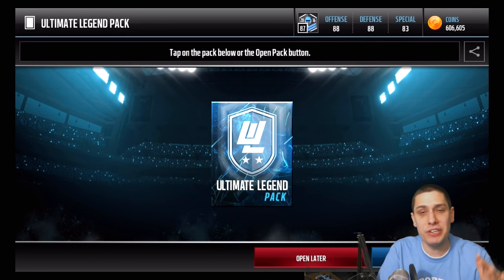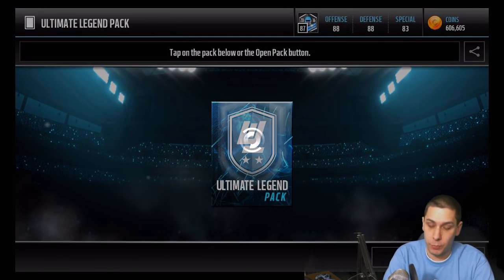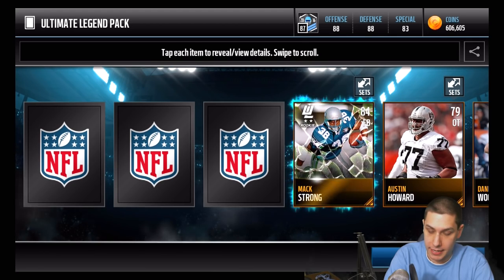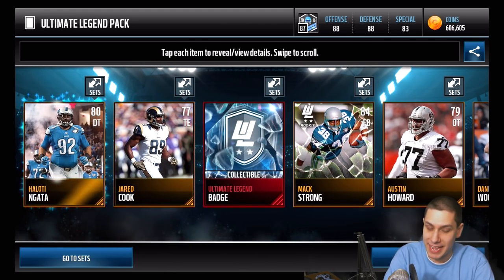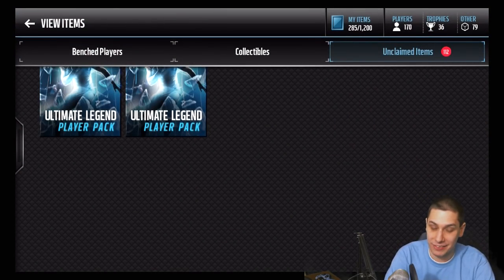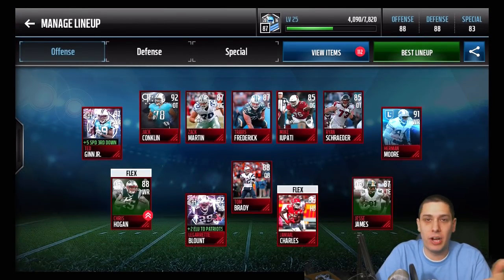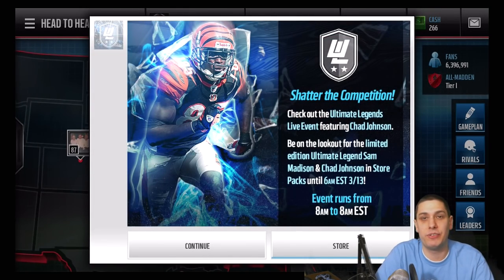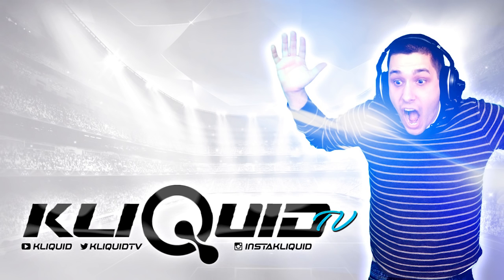If you enjoyed the video make sure you drop a like and subscribe if you're new. Let's open this final pack - going from the back: Danny Woodhead, Austin Howard, Mac Strong. That's going to be it. We didn't pull anything super spectacular today, but we did pull a decent bundle of cards with a couple of good packs. Hopefully you guys enjoyed this one - drop a like and subscribe to the channel if you're new. Thanks so much guys, good luck in your own pack openings. Hopefully you get a Chad Ochocinco or a Sam Madison. Thanks again and I'll talk to you soon.